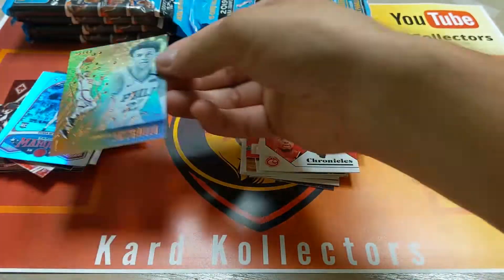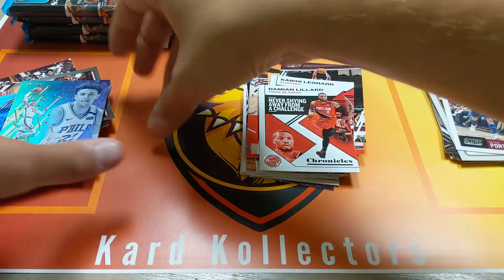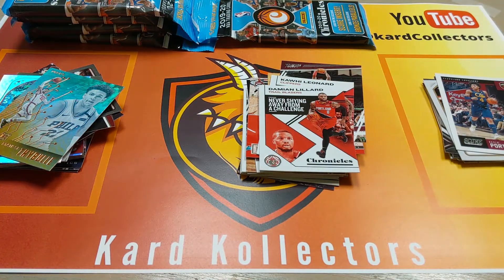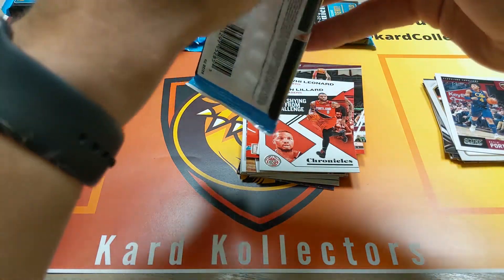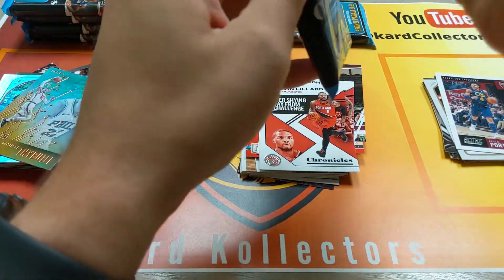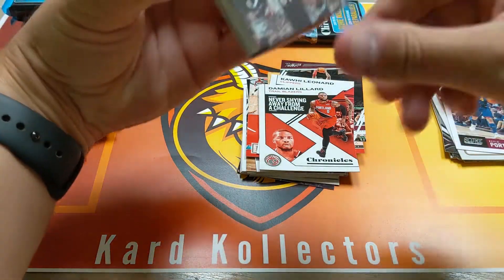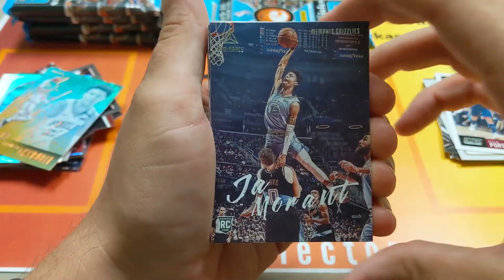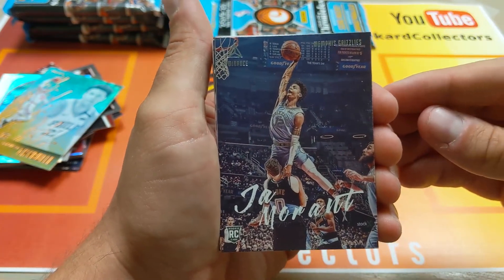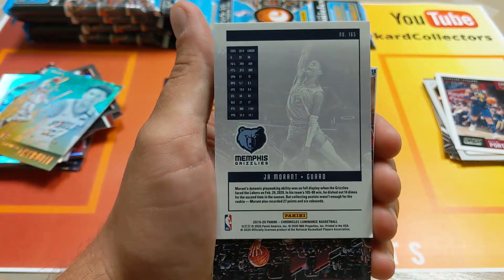These are so much more fun to open up than the Illusions packs. Yeah, because you never know what you're going to get — there's such a wide range to pull from in Chronicles. But that's why so many people are after them. Oh, and a Ja Morant right at the top! This card right here is definitely a huge card right now, purely because of the dunk on — I believe it's Kevin Love.